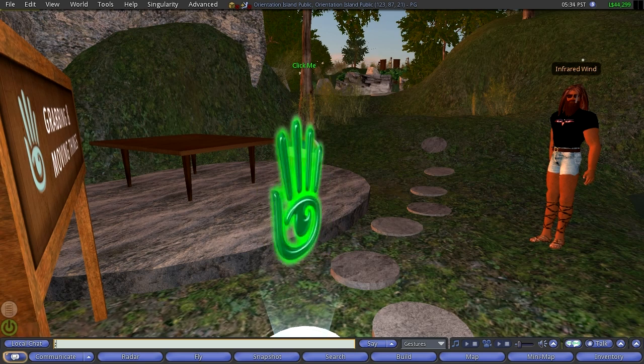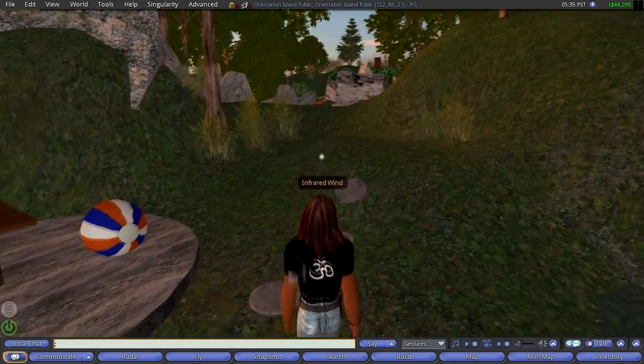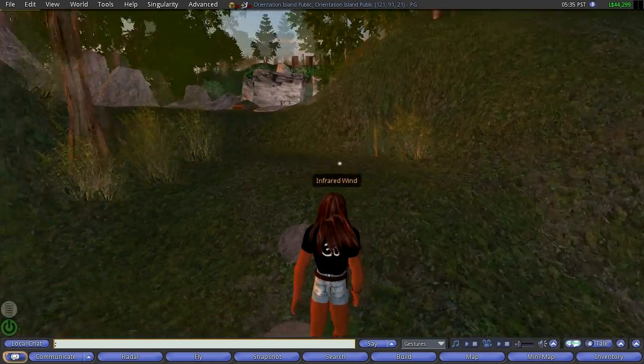We are here on Orientation Island, which is where they recommend you go when you first sign up to learn how Second Life works. There are a number of stations on this stone path.